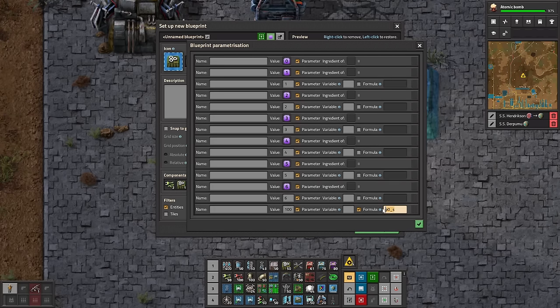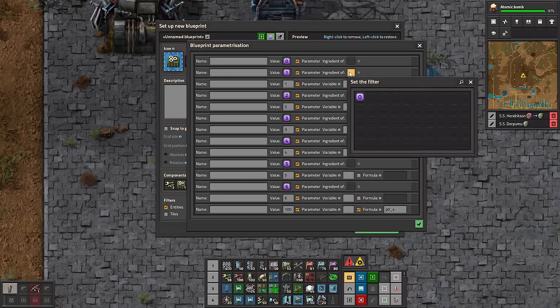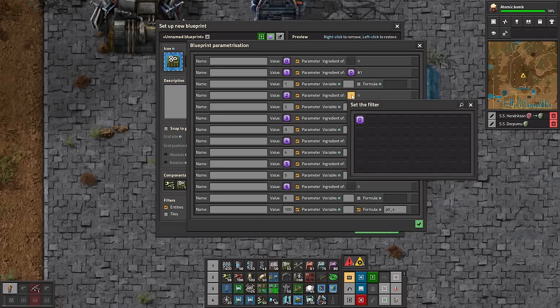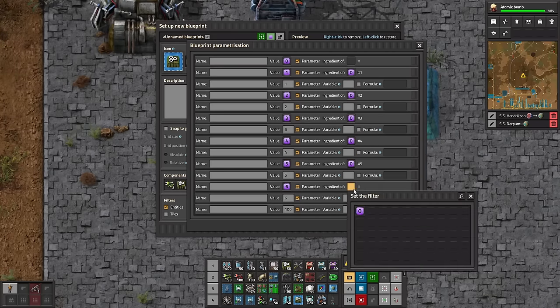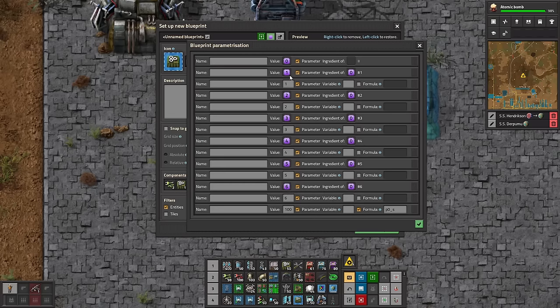This will return one stack of whatever recipe we have in the assembler. Now we have to deal with all of the ingredients. We want to set this parameter to ingredient of zero, and it'll say ingredient number one there. We just set all of these to be parameter zero, so basically slots one, two, three, four, five, six here are going to be the six ingredients of whatever recipe we have set in the assembler.